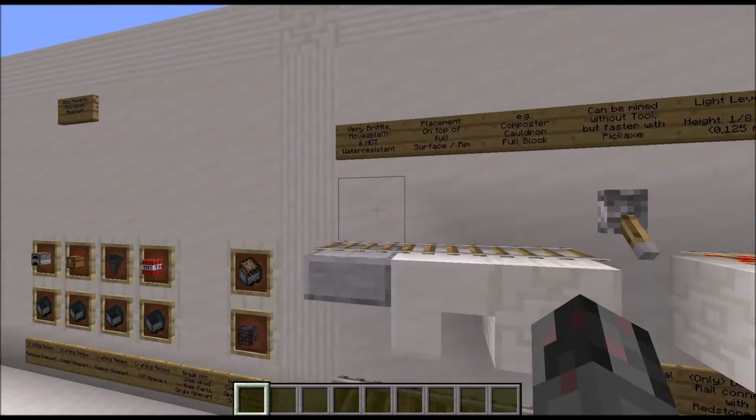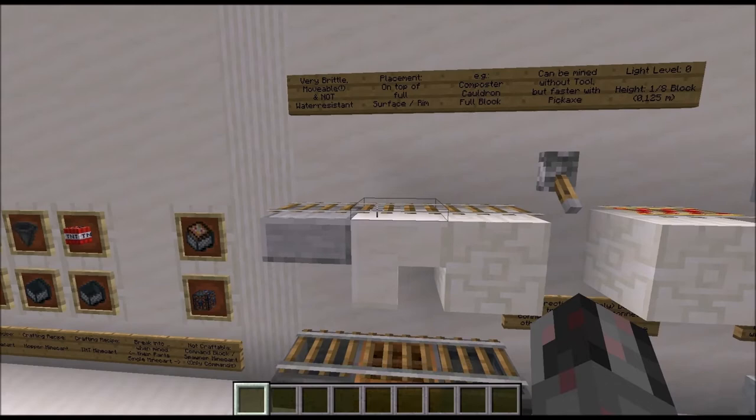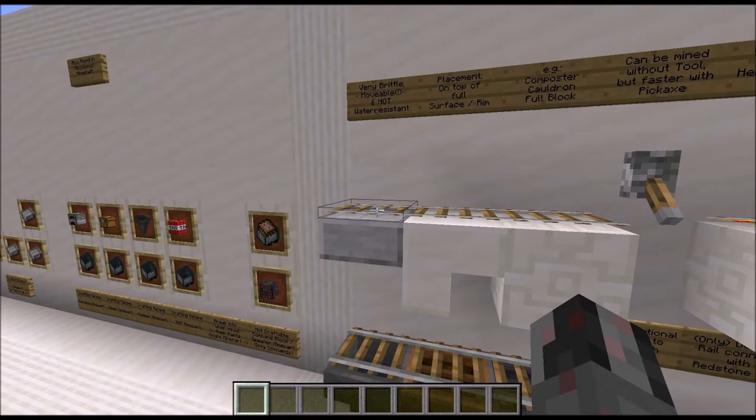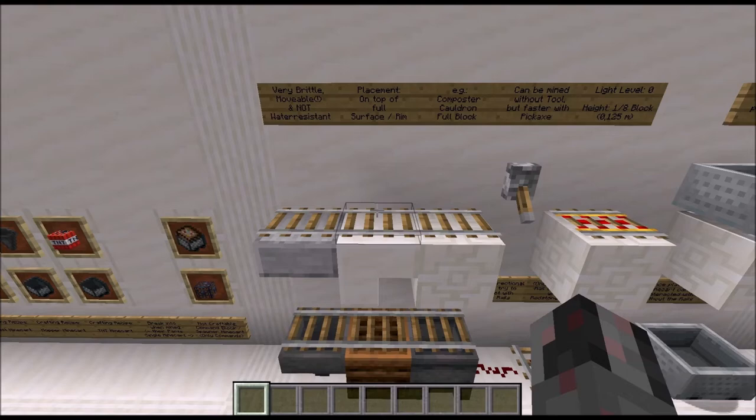If you move a rail and it lands on a position where it could be placed, it will not pop as an item but stay as a block. The same is true if you move the rail and the block below the rail at the same time in the same direction — the rail will stay as a block. Furthermore, the rails are not water resistant or lava resistant, so be aware of that.